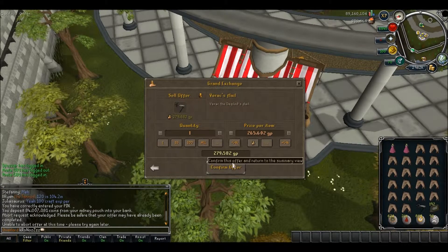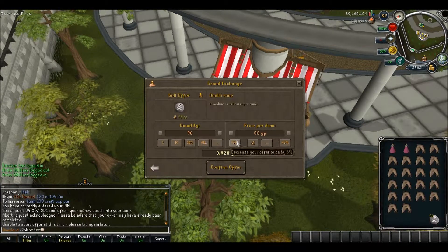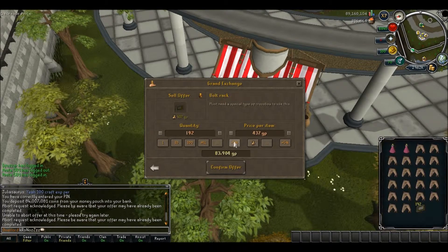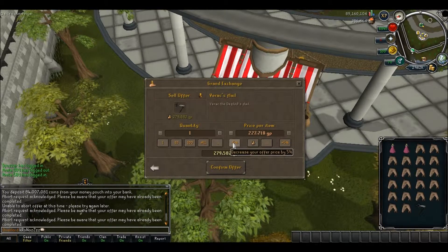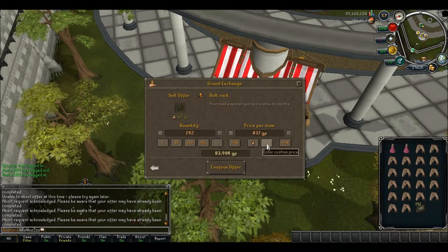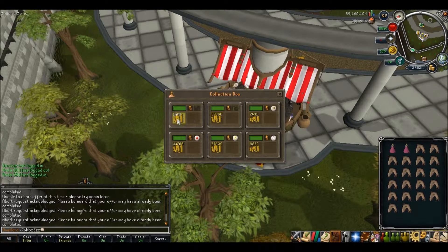All right, let's sell this stuff. Oh, that's going to be a real pain if it sells for way too low. I expected that to be like 2 GP each. Let's just get these sold. Oh wow, that's sad. All right, I'm going to try to put these in for 300. Boom — collect. There we go, 3.3 mil.